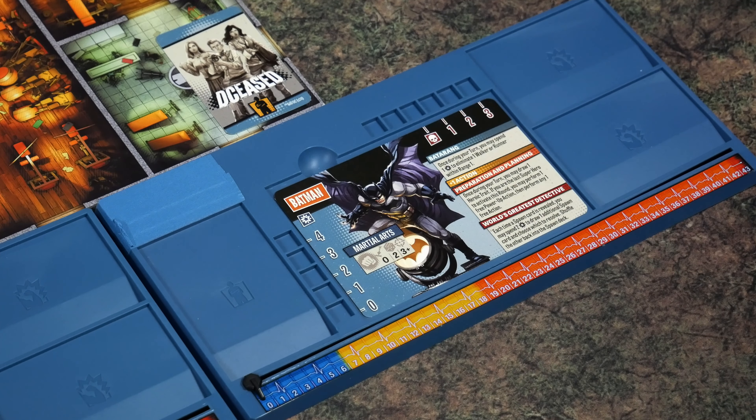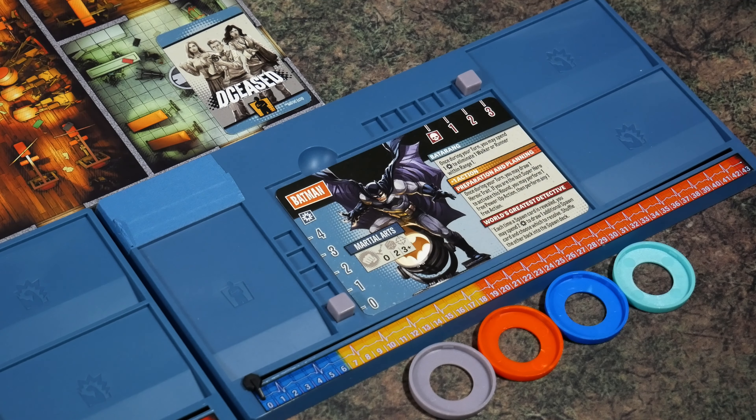Steps seven and eight involve placing all the superhero ID cards in the dashboards and making sure the danger bar across the bottom is set to zero for all of them. Step nine is about associating a color with each character. I've chosen off-light purple for Batman, and I'll select other colors for the remaining heroes. Each hero gets two tracker cubes — one goes in the health bar in the third position on the far right, and one goes in the vertical power track starting at zero.